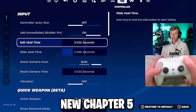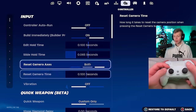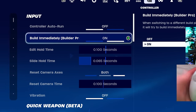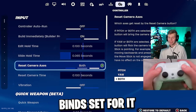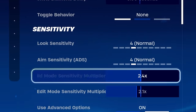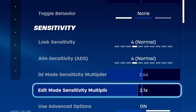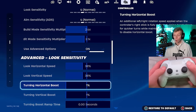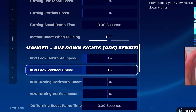These are his new Chapter 5 controller settings. His slide hold time is going to be 0.065. All these other input settings: vibration's off, edit hold time doesn't matter, build immediately doesn't matter, reset camera stuff doesn't matter because he doesn't have binds set for it. He does not use Quick Weapon, but his build multiplier is 2.4. His edit multiplier is quite a bit lower at 2.1. Look sensitivity is pretty low, 38% on both horizontal and vertical with 1% turning boost. And then ADS is 9% on horizontal, 8% on vertical.